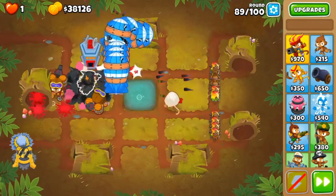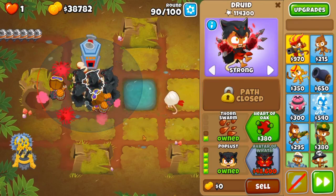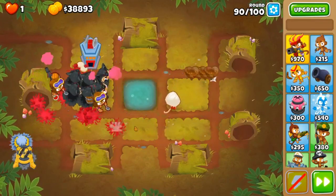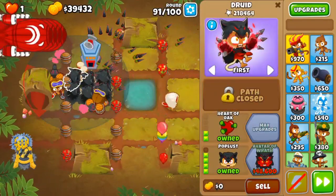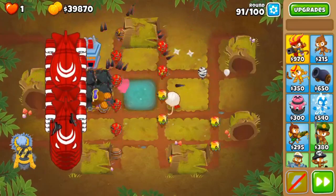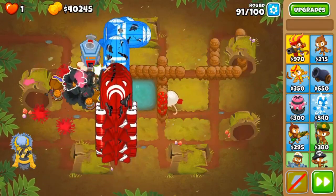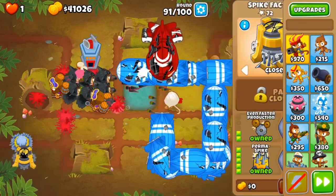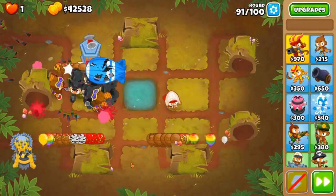Alright, here we are. We're coming up on round 90, which is when DDTs start coming out, and I need to make sure they don't get to my spike pile. Just to be safe I'm going to put this guy on strong. We took it down extremely easily, and we're very close to affording the avatar of wrath — only about 9k off. As long as we can afford an avatar by round 95 we're set. See, we leaked 72 lives — so it's very important that you have this spike factory. But it doesn't really matter; you can do whatever makes your heart happy.